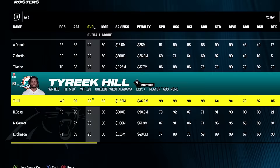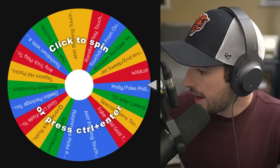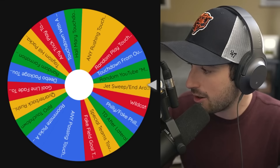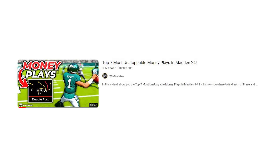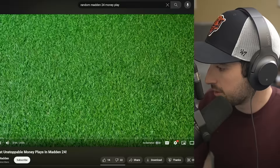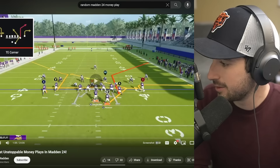I really want Tyreek Hill, but he's a 99, so we'd have to get one of these on the first try — which I've been so close. Our 50-yard touchdown is going to be a random YouTube money play. I'll go to YouTube and type in random Madden 24 money play. It looks like we've got a play from one of my friends, actually — Win Madden. The first play is tight end corner from the tight Y off formation, which beats every defense in the game.